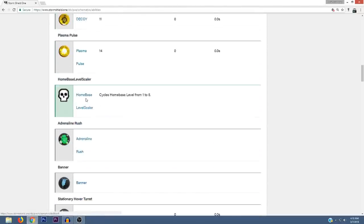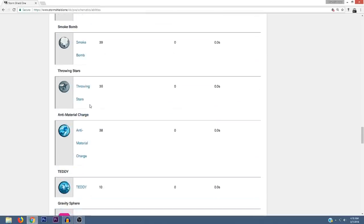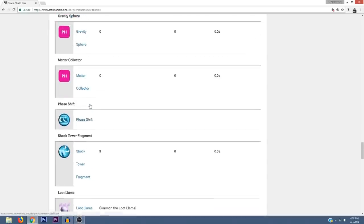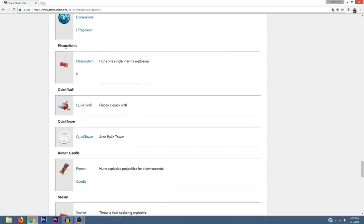I still can't believe there's a grapple hook — that's crazy. There's also a Plasma Bomb that hurls a single plasma explosion, which I believe is new. There's also a Quick Wall, which lets you place a wall without having to wait for it to be built — that sounds interesting. There's also a Quick Tower and an Auto Build Tower, which apparently automatically builds a tower.